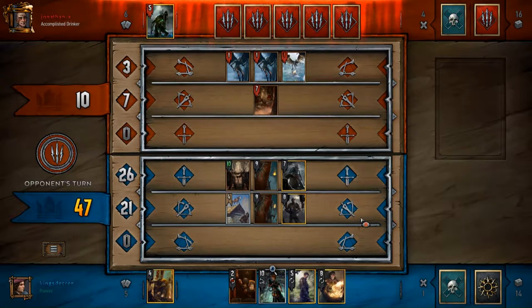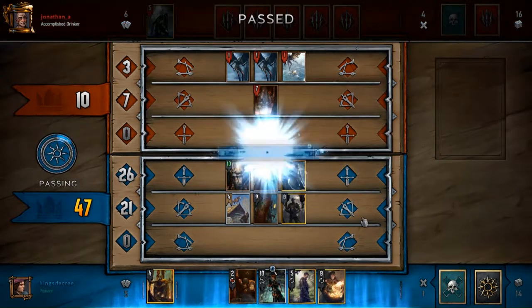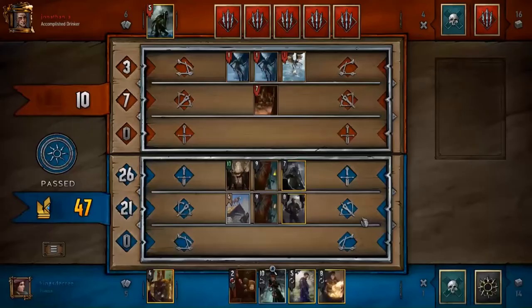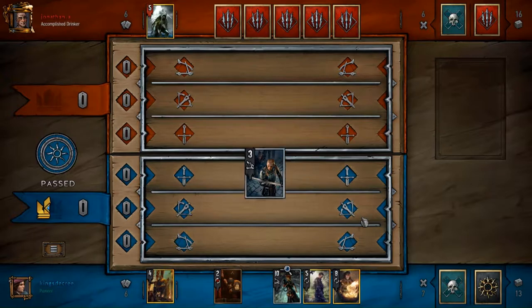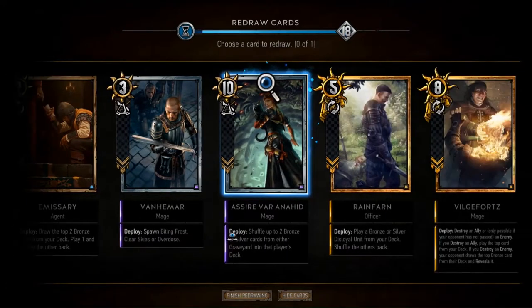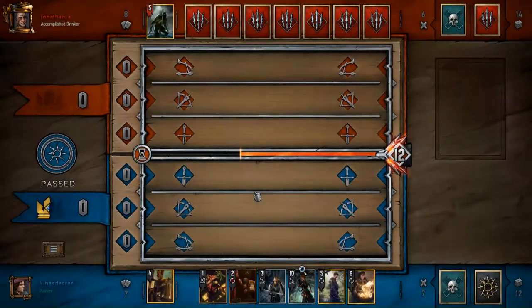I get rid of both the point value and his carryover, and I can pass pretty safely, going just one card down. If he had passed one turn earlier, I would have had a less useful Menno and less control in round two. He didn't get his carryover, so he made a bit of a mistake. It's possible he knew I was going to use Menno and still wanted to try and beat it out, but considering the high point value and the carryover, it's not really worth baiting out Menno in that situation.